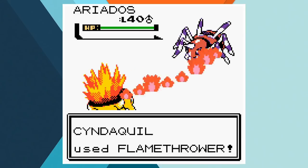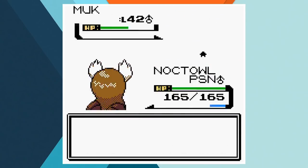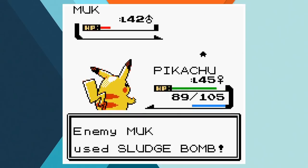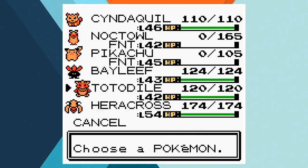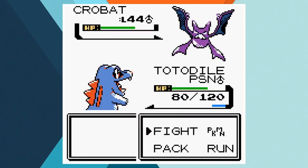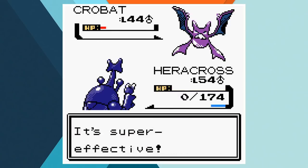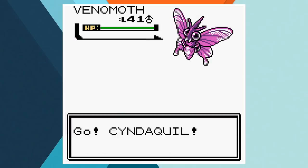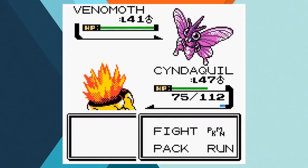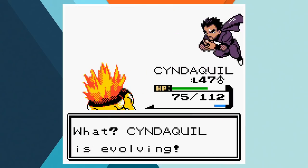Koga's up next, and Cyndaquil proves to be our star player yet again. The Firemouse burns up Ariados and Forretress to start the battle, and then as soon as we switch out, things start to go wrong. Muk gets the better of Pikachu and Noctowl before Cyndaquil comes back in and picks up his third KO of the battle. Crobat comes in and again we recall Cyndaquil, allowing it to cut down Totodile and Heracross before Bayleaf is sent out to deal with it. When Venomoth is sent out, we go back to Cyndaquil to finish off the battle because he's the only Pokemon we can really trust — and obviously he gets us over the line.